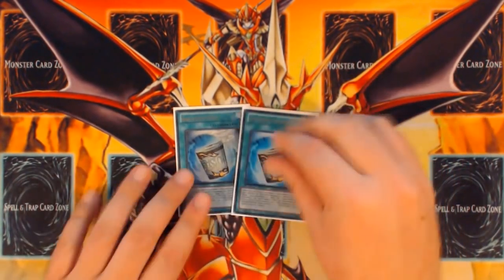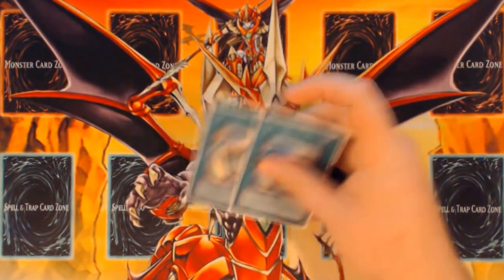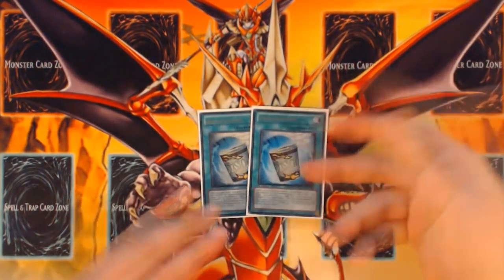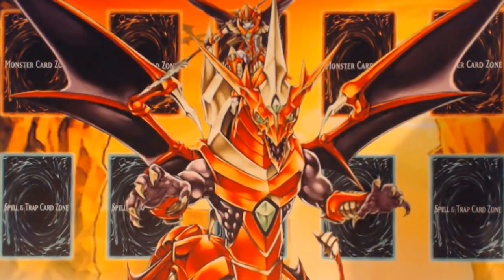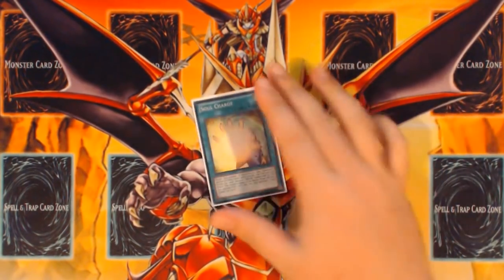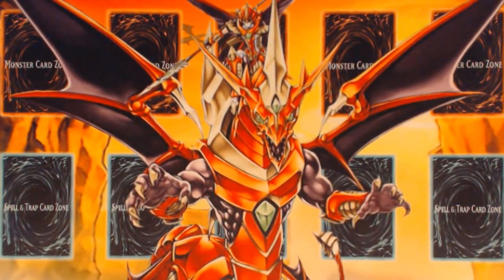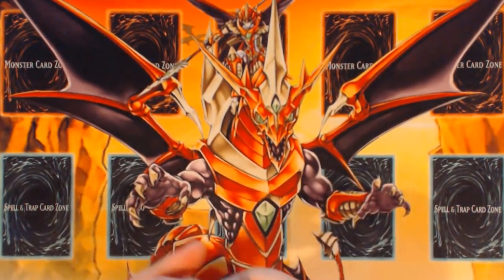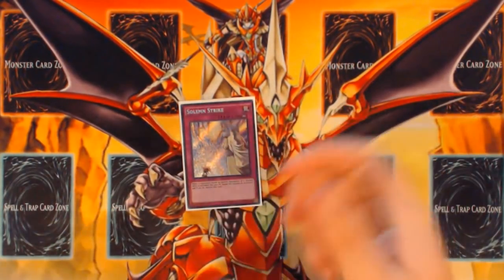Only two Instant Fusions now. We're still playing Mavellus even though we lost Norden — two Instant Fusions is right because there's no way to recycle Mavellus. We have other combo starters and extenders in Mistletown and Garuda; Instant Fusion just does the same thing but is essentially a better Divine Lance in that role. One Soul Charge because it's legitimately just a win button — a very good recovery card and useful for playing into your opponent's boards going second.